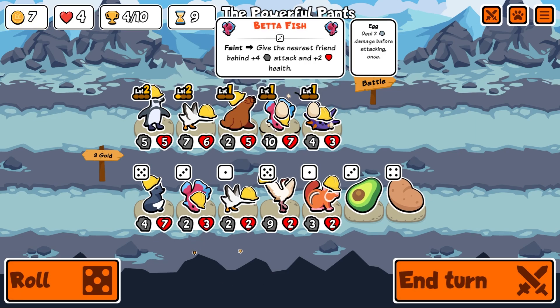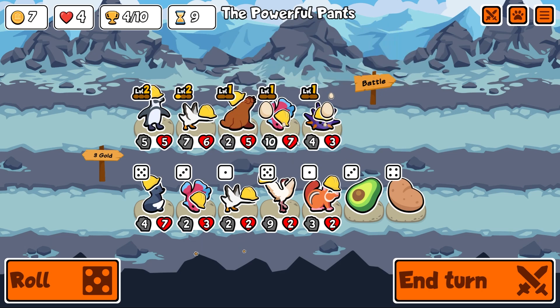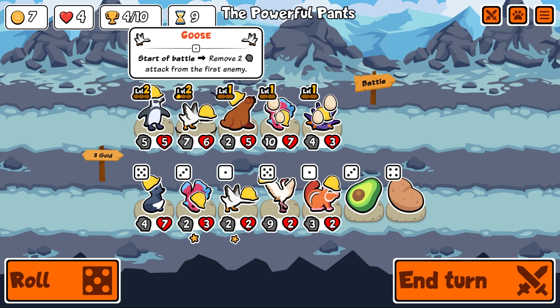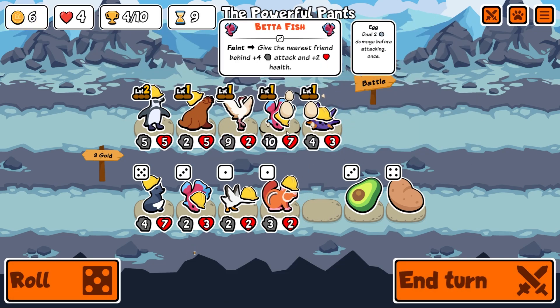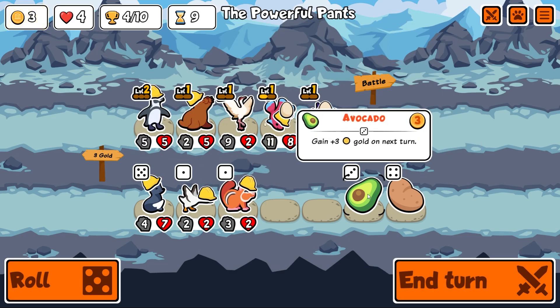Friend ahead gets hurt — give melon armor. I feel like that should go there instead of the sea lion. Should we get rid of the goose? He's been with us a long time. Let's keep the sea urchin — all it does is give attack to this guy. These guys need HP so I'll buy the better fish.